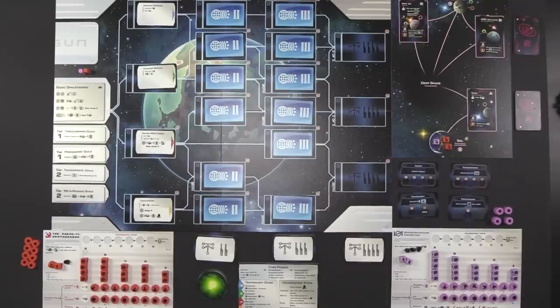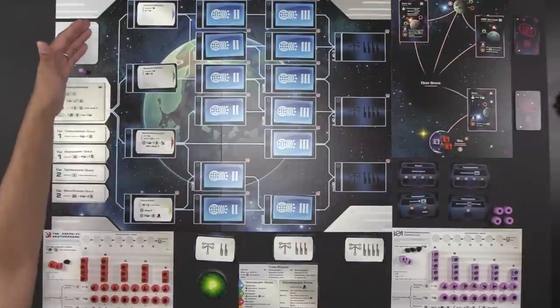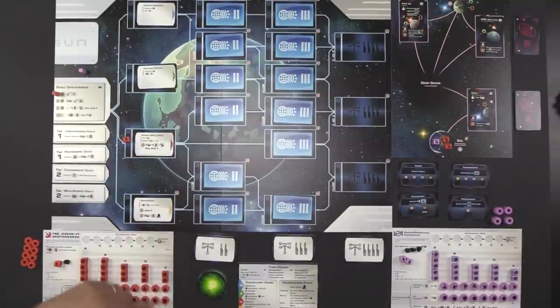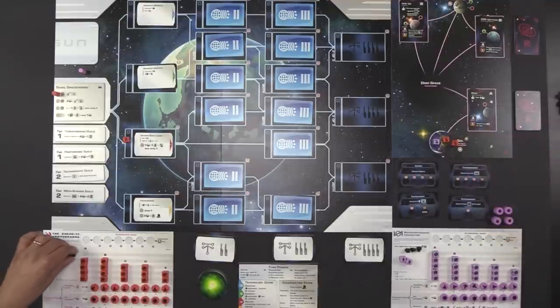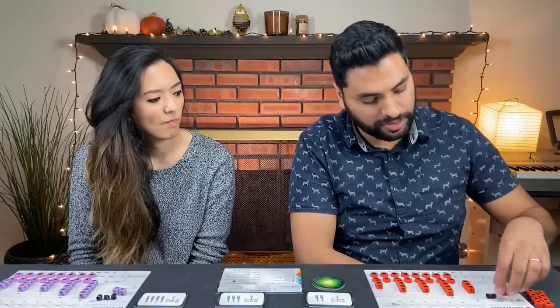Naveen has nothing going in technology, so he's going to start some. He goes to the basic spacefaring tile and researches a level one military technology — narrow beam lasers — costing one population. He gains one ore immediately and upgrades one of his ships by one level, turning it into a level two. He then produces population by taking from column A, giving him a 2-2 balance between his resources.